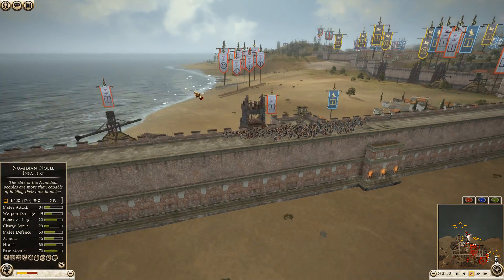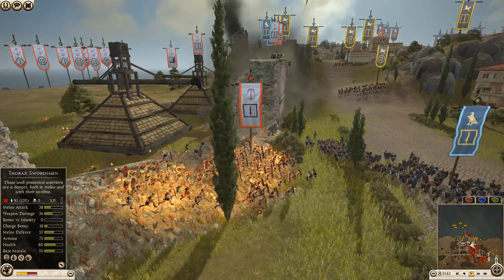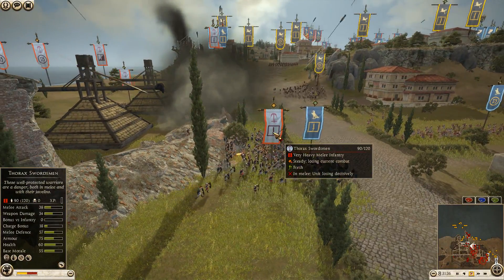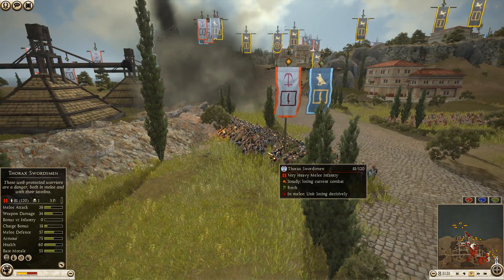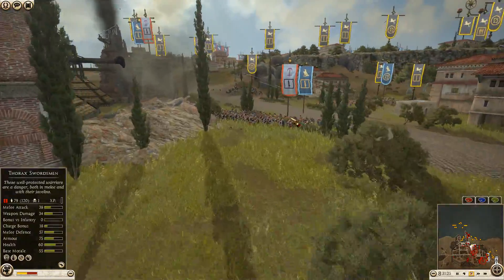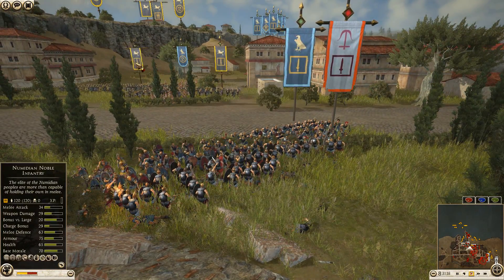Another Seleucid unit of Thorax swordsmen knocked down another wall. Over here — these guys are going to get wrecked. We had archers here and there — the archers are volleying down and just wrecking this unit of Thorax swordsmen. They have a perfect flank and rear shot with at least this unit. Absolute murder.